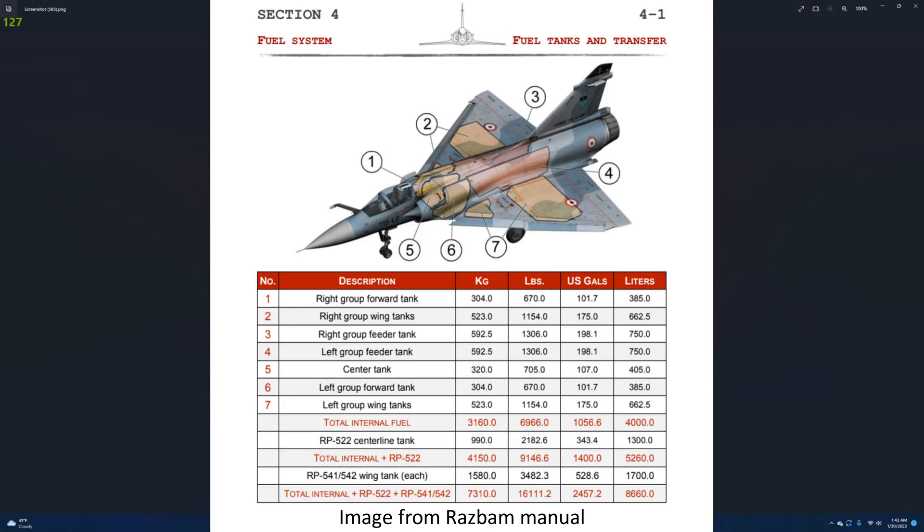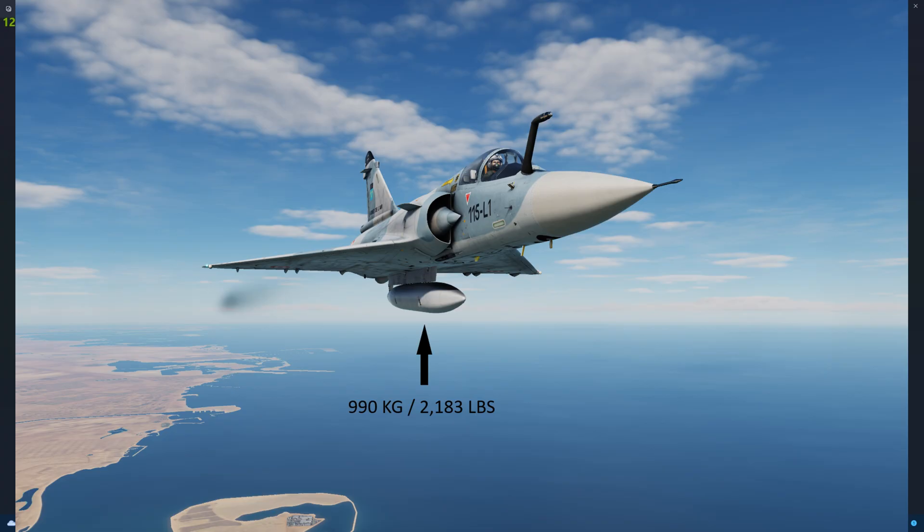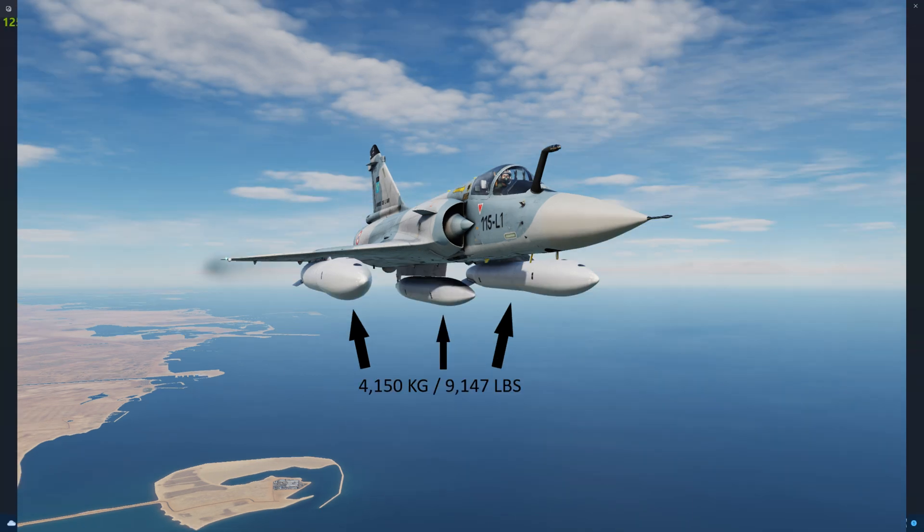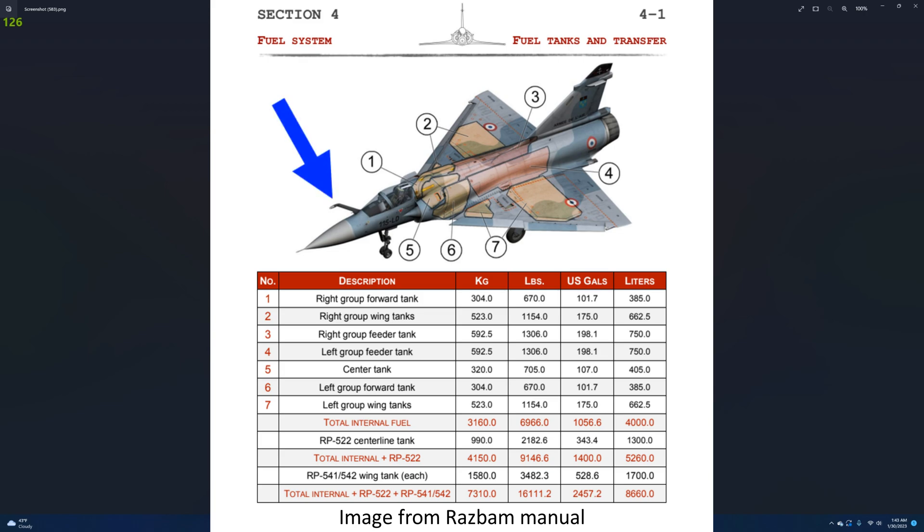The Mirage 2000's fuel system is divided between the left and right group. Each group consists of a wing and fuselage tank. Additionally, a center tank is located right behind the cockpit that transfers fuel to the fuselage tank. We can equip up to three external tanks: a centerline tank which adds 990 kilograms or 2,183 pounds of fuel, and two wing tanks which each add 1,580 kilograms or 3,482 pounds. We also have a refueling probe that allows us to air-to-air refuel.